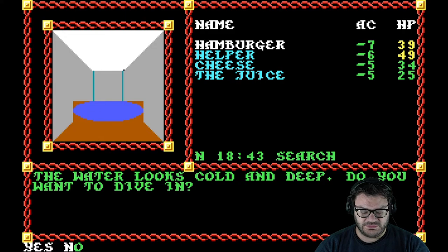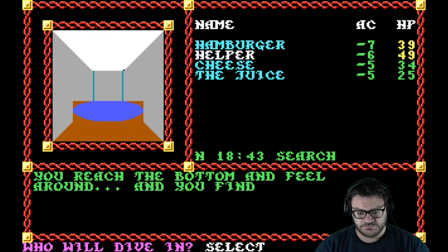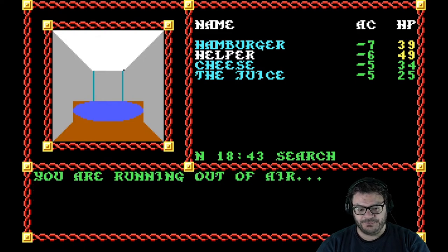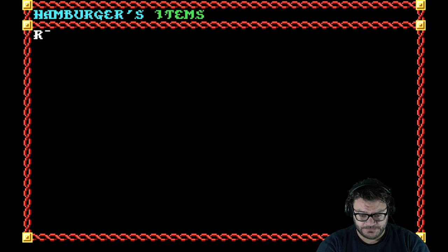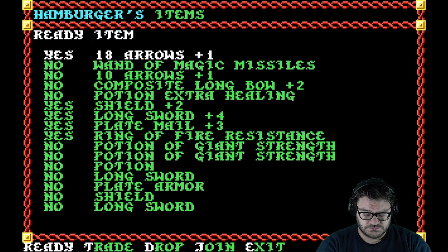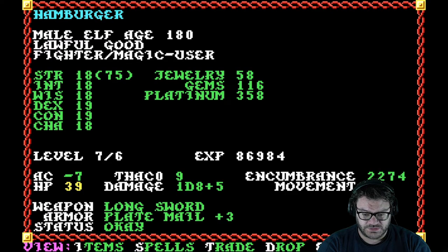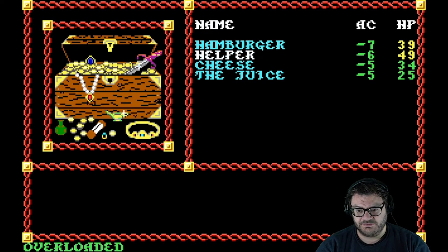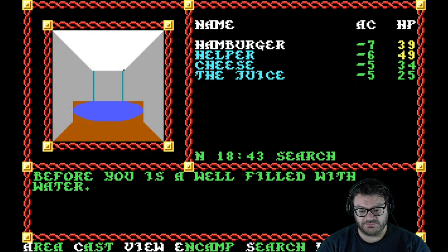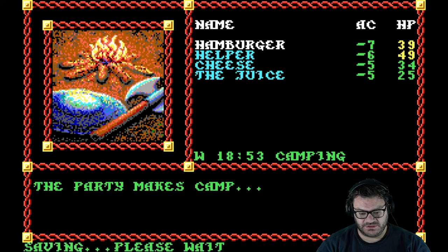There's a well filled with water — water looks cold and deep. Do you want to dive in? Sure. We dive in, reach the bottom, feel around, and find a sword — we take it. I've got what looks like a plus four longsword: 1d8 plus seven to hit. Actually checking, 1d8 plus five — so it's a plus three longsword, which is pretty good. I think this might be the flametongue sword.